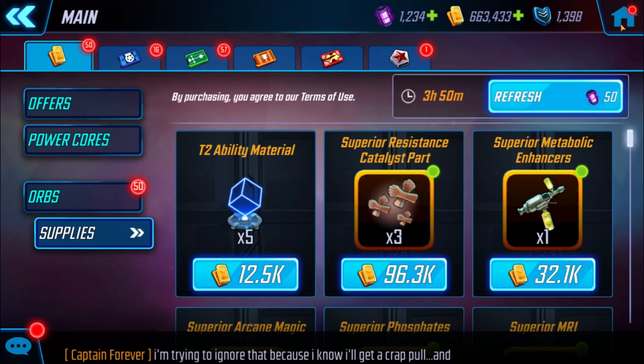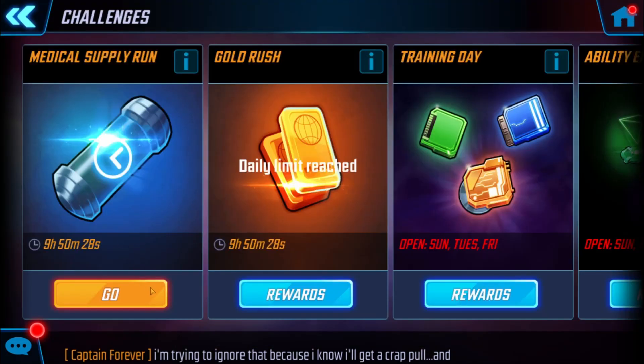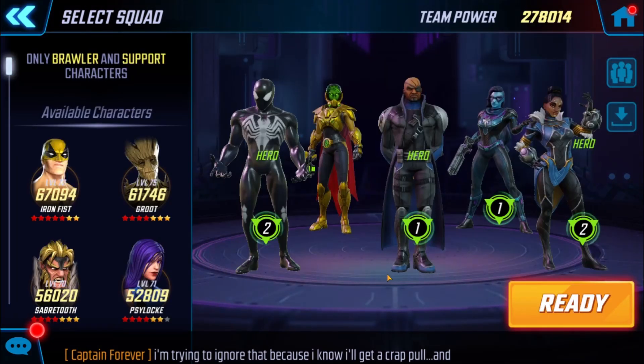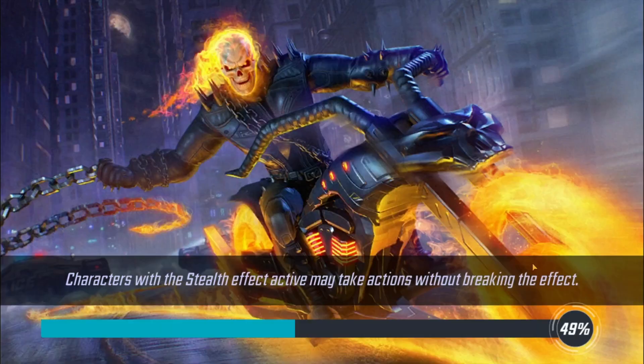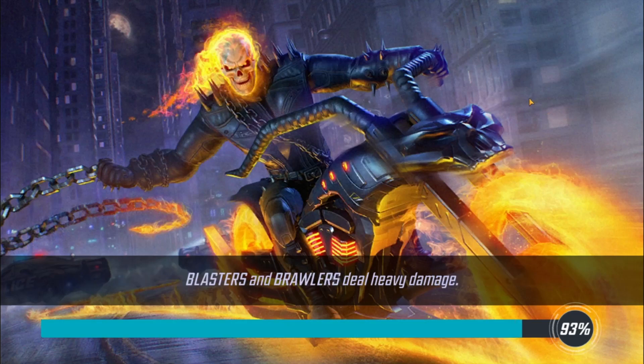Alright, let's get on to it and check out how to 3-star Tier 11 in Medical Supplies. What I did for this was I used a lot of support, and I had my Symbiote Spider-Man. I was about 277k power when I started the event.